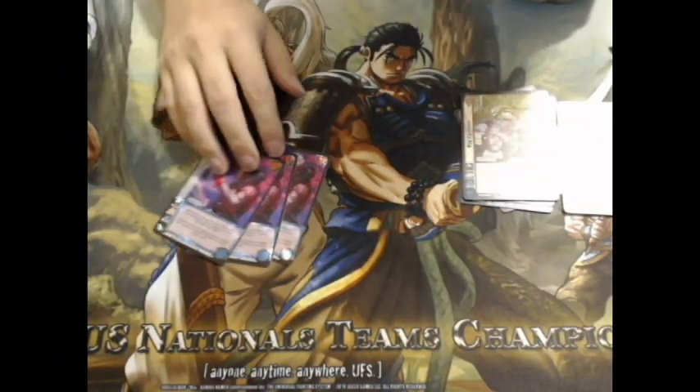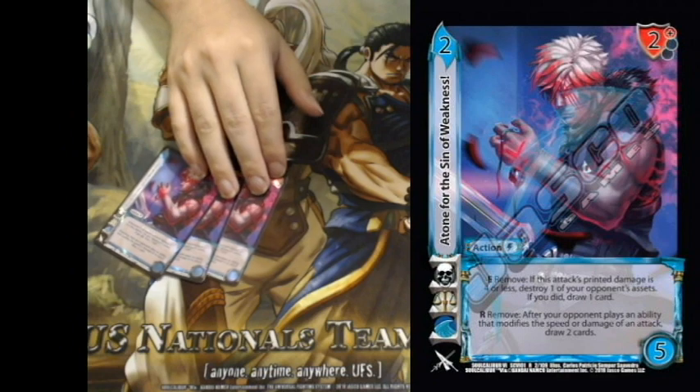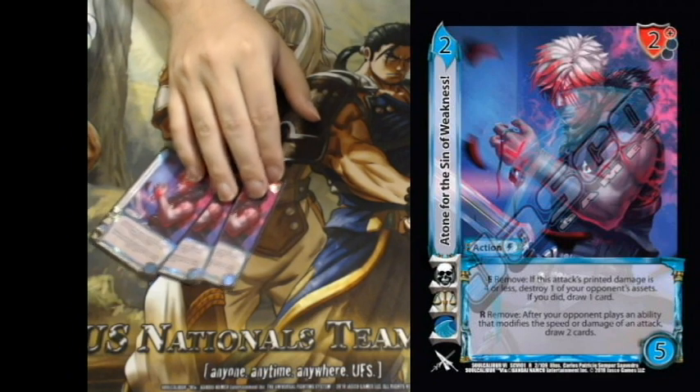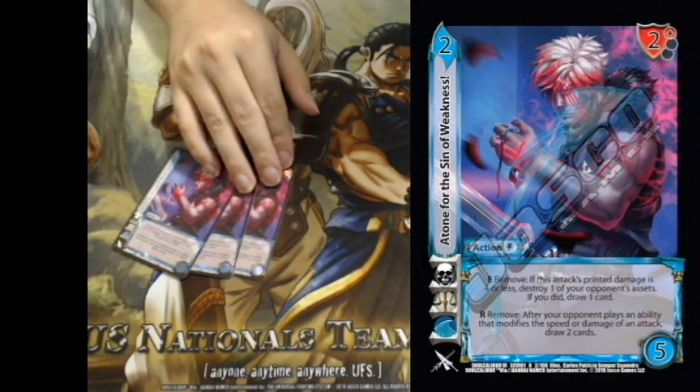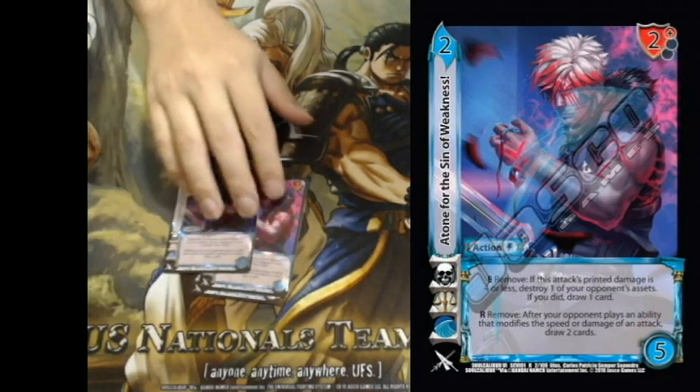Three asset destruction cards — pretty much just for Kali Yuga against Shanghua. If you can blow up Shanghua's asset, she's toothless; she can't do enough damage and has to rely on stuff like Freeing the Relics. It's great watching her squirm as you slowly grind her down.